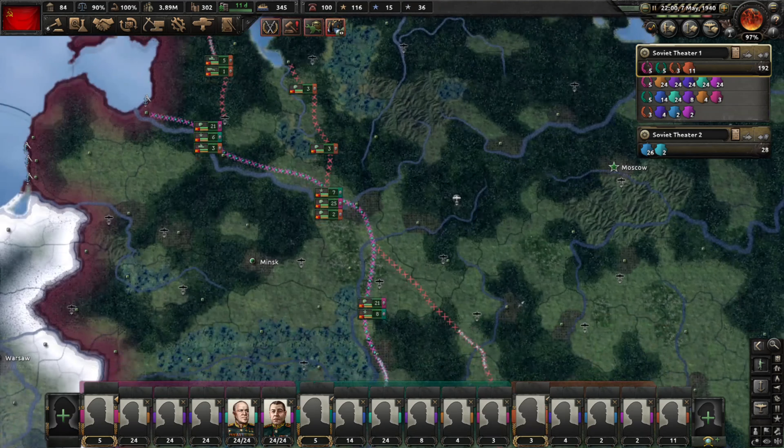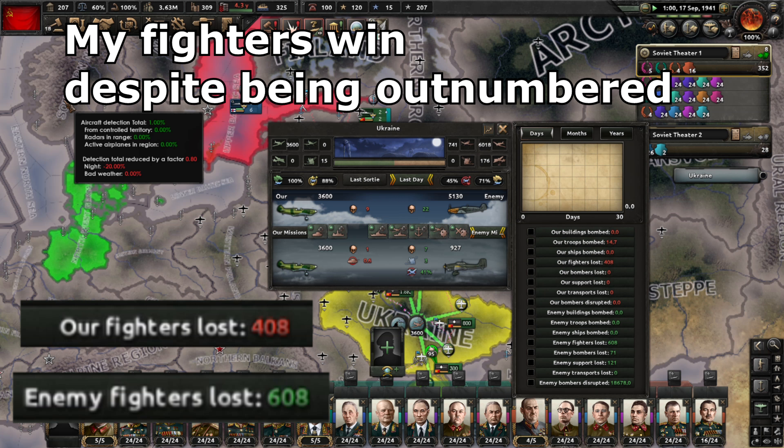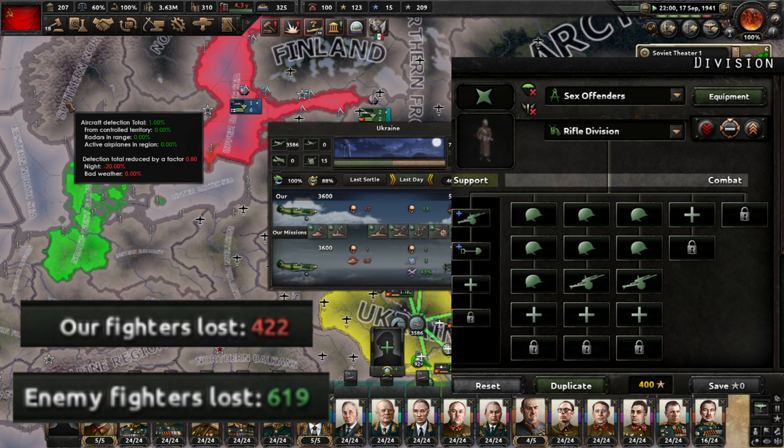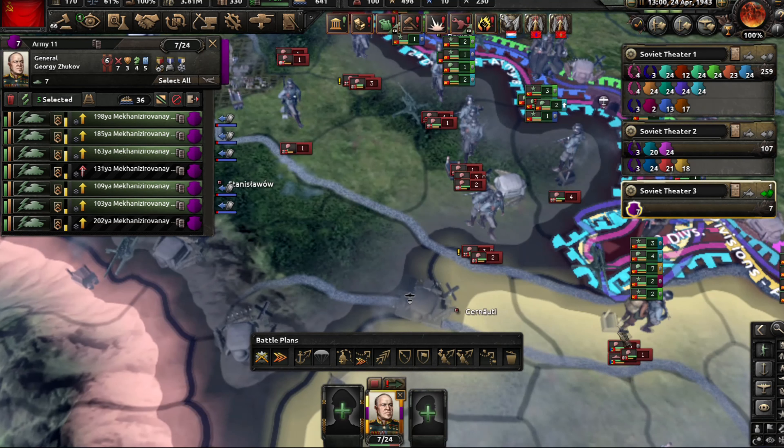Next, put up fighters, brace your men, and wait. Over time, Germany's casualties will mount. In the meantime, make more fighters, some CAS 2, and begin making offensive infantry in 7-2 format. Once German troops are low on supplies, start pushing back.